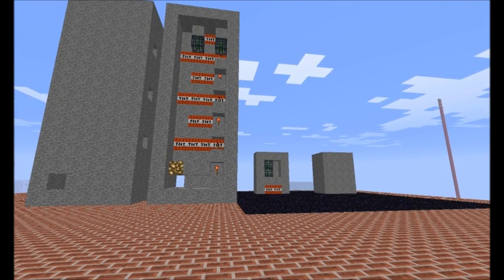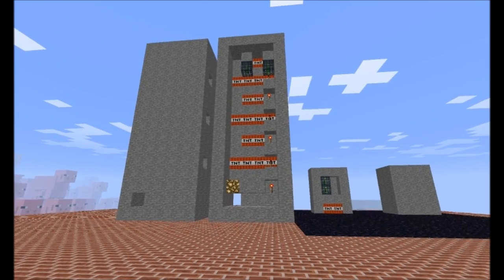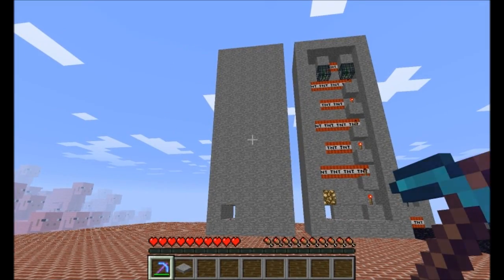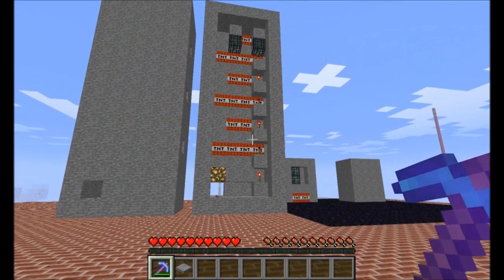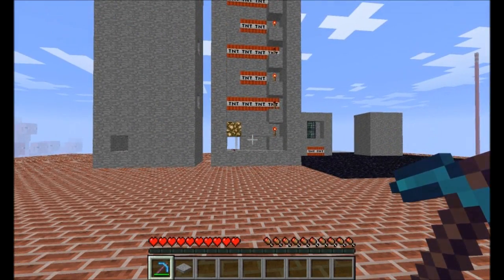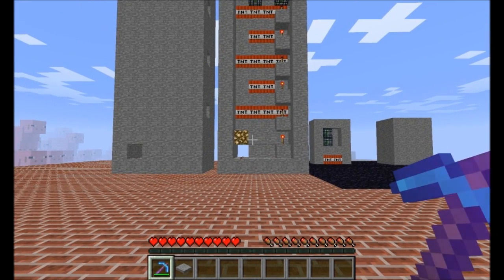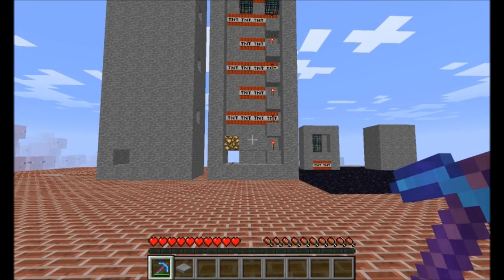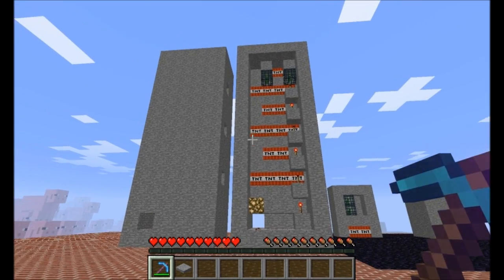The first thing about the design that I came up with that you'll notice immediately is this right here. On the left we have the actual model, and on the right is a cutaway view where you can see the payload — all the TNT inside, and all the internal mechanisms. The first thing you'll notice, if you're already familiar with player sensors — and if you're not, I'll cover the basics too, so don't worry — is that it's pretty big, and there's a reason for that.